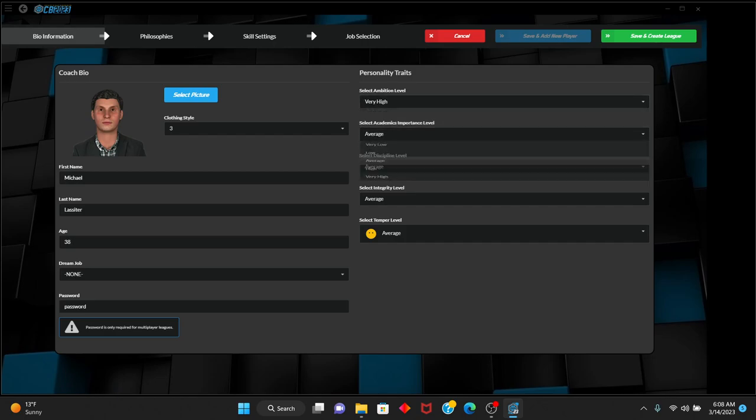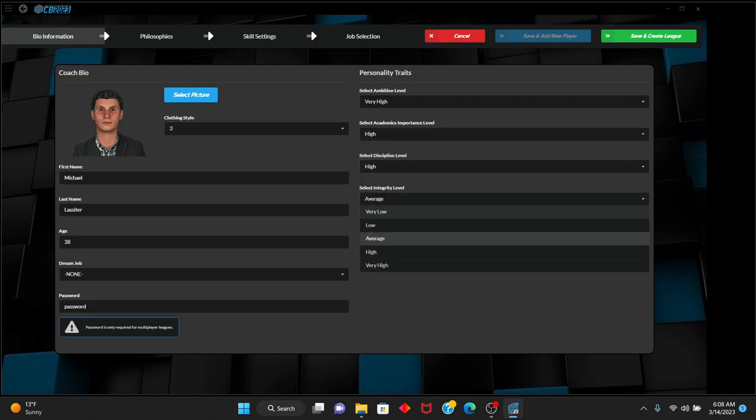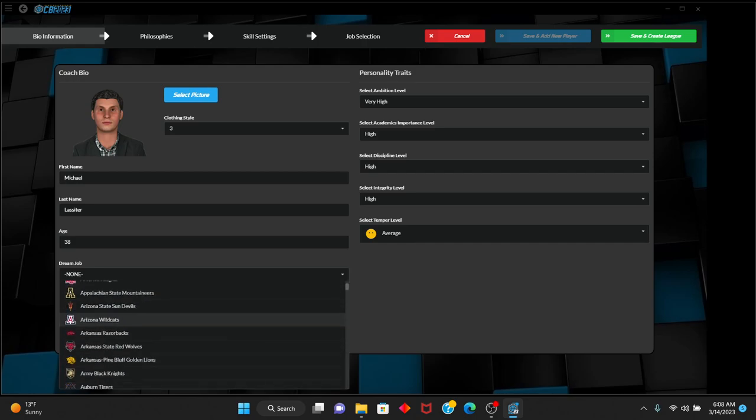We're going to have very high ambition. Academics are going to be high. Discipline is going to be high. Integrity level is going to be high. Our temper — we will say average temper. And the dream job for somebody with high academic importance and high integrity...